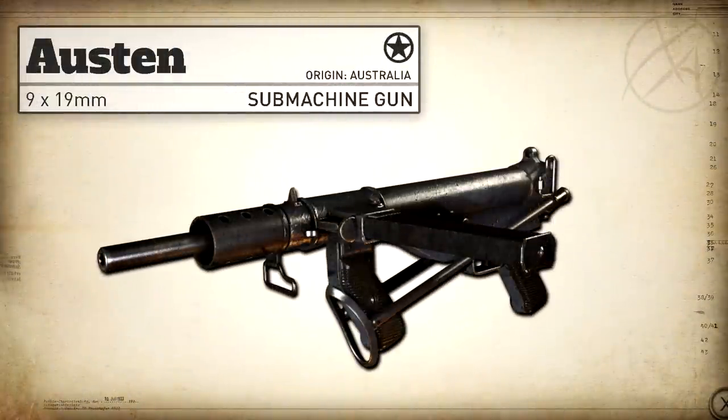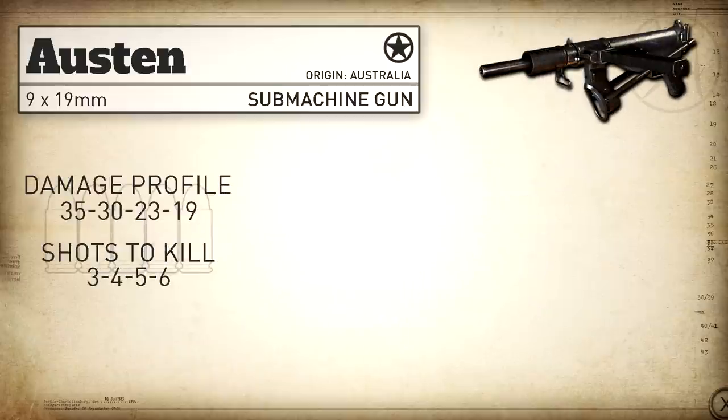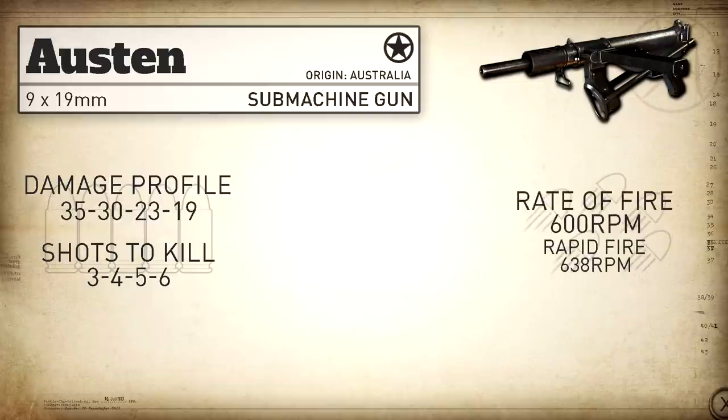In today's episode we're going to be covering the Austen SMG. In real life, the Austen is from Australia — it's the Australian version of the Sten — and it's chambered in 9mm Luger. Our damage profile is 35, 30, 23, 19, which means it's going to be a three to six shot kill. Our rate of fire is 600 rounds per minute.